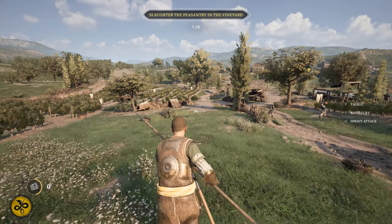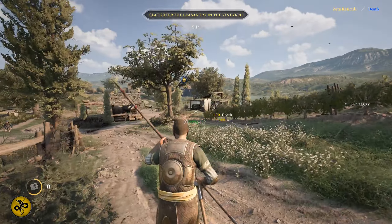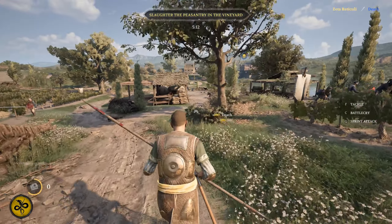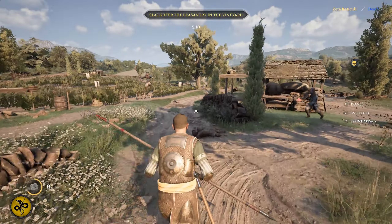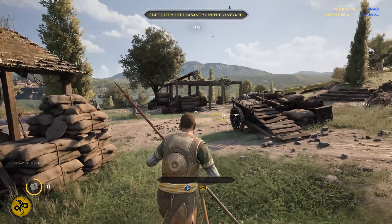Hello everybody, this is Zeta's Survivor Run with a two-handed spear as requested on Bridgetown. The spear itself is not too bad — it does very good damage with Charging Attack against unarmored opponents.